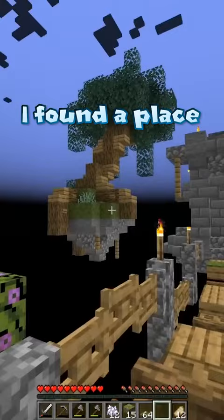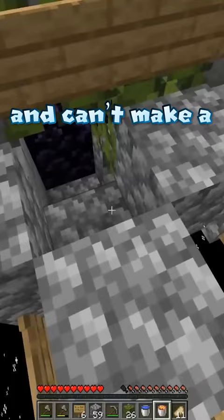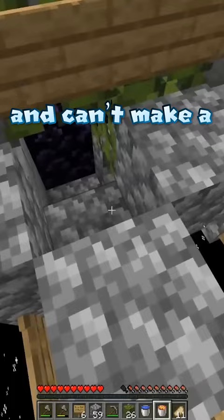I found a place to build a nether portal and made a little island with a little tree next to it. However, since I don't have access to flint and can't make a flint and steel, I have to light the portal using lava and leaves.